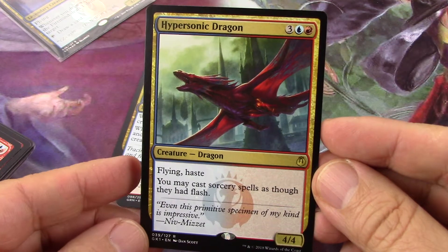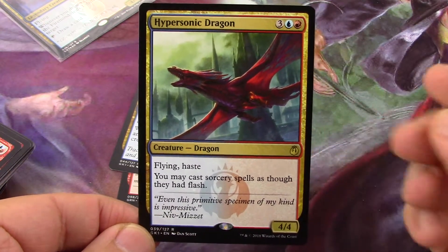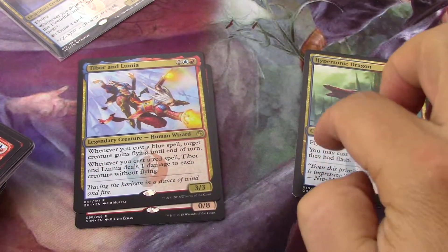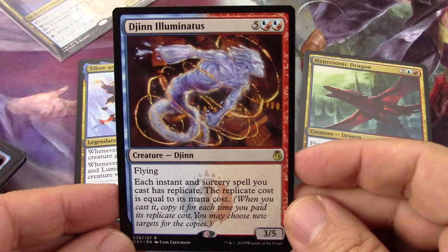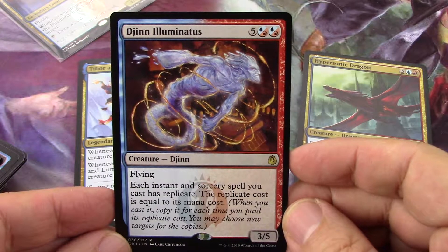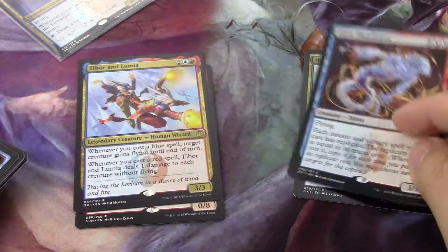There's a 5-drop — a 4/4 flyer with haste that lets you cast sorcery spells as though they had flash, turning every sorcery into an instant. It's a little heavy for this deck and I wouldn't keep it in here, though I'd put it in a commander deck. Then there's a 7-drop — a 3/5 flyer where each instant and sorcery spell you cast has replicate. Copying spells is not bad, but I'd take it out too.